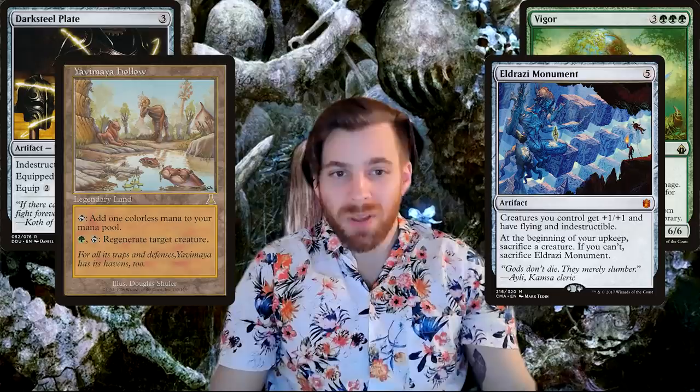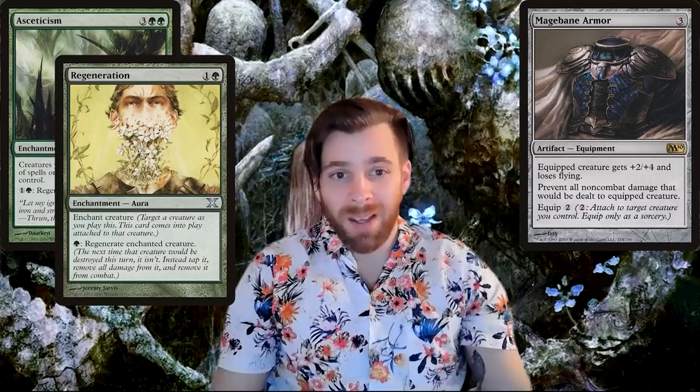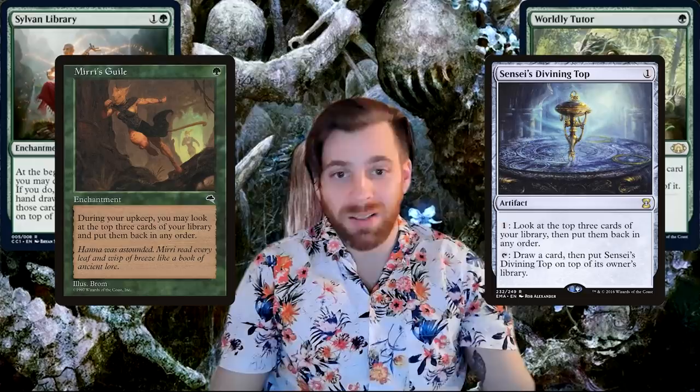But also some of the less common gear like Mage Bane Armor, Asceticism, and Regeneration might work for him. Next, I'm planning to bring in some scouting gear. There's plenty for spikes: Worldly Tutor, Sylvan Library, Sensei's Divining Top, Mirri's Guile, or the newly reprinted Scroll Rack, to name a few.